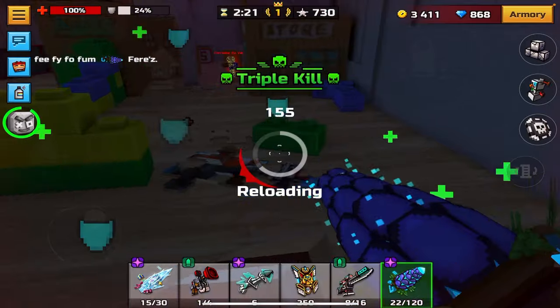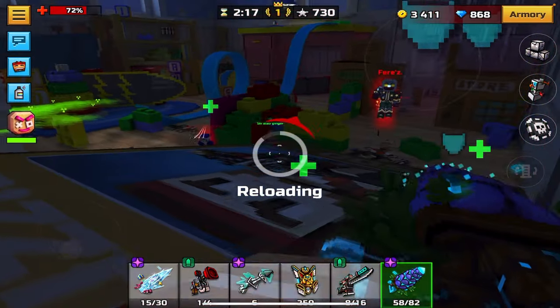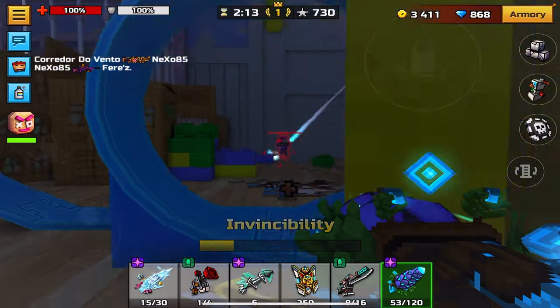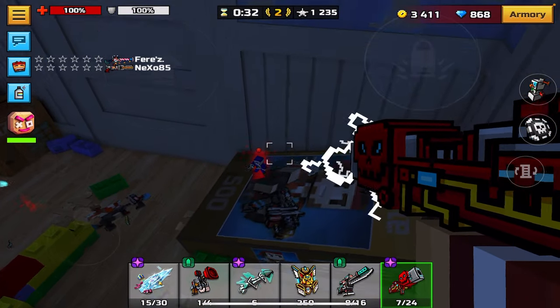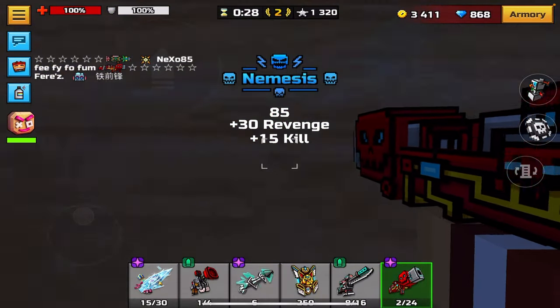Another weapon worth noting is Heavy Cone Minigun. This weapon is actually pretty useful because it can heal you to max HP on reload, which is great since it has a lot of ammo — so you can do it basically as many times as you want. In duels, team strike, and clan raids it's very useful. Royal Ashbringer is also really good for movement; you can move around the map incredibly fast, but other than that it's not great for getting kills, and there are just better weapons on this list.